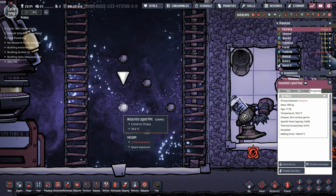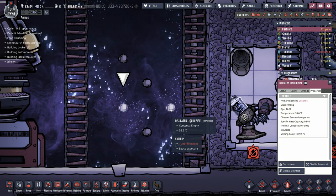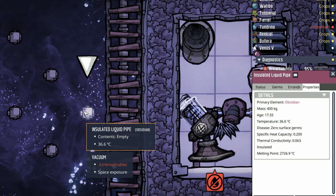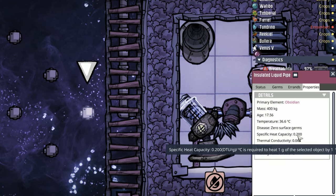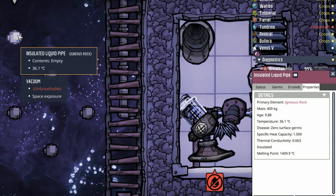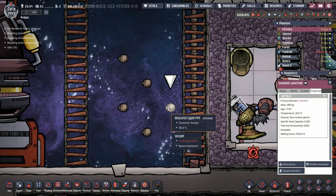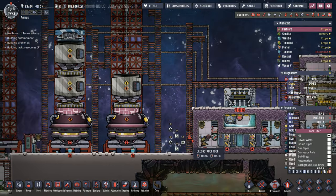Insulated liquid pipes are 400 kilos a piece. If you don't want to build that much ceramic, or maybe you don't need it to be quite as severe, the other two good options are obsidian and igneous rock. I tend to go with obsidian because its specific heat capacity is even lower than igneous rock. Think of specific heat capacity as sort of the battery meter of the material — the higher the specific heat capacity, the more heat it can hold. Since our obsidian can't hold as much heat, it has less of a chance to impact the liquids inside of it.